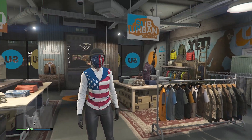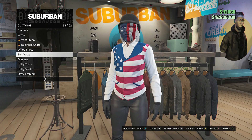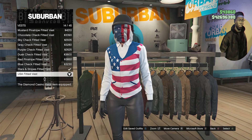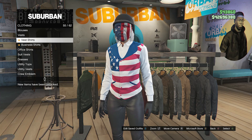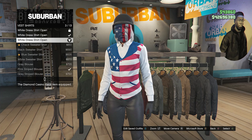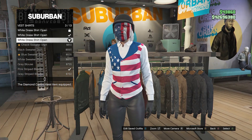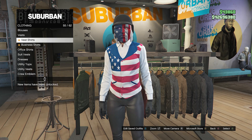For this third and final outfit, walk over to your tops, scroll down to vest on slot 54, click on vest, and equip the USA fitted vest on slot 14. After you equip the USA fitted vest, back out, scroll down to vest shirts on slot 55, and equip the white dress shirt open on slot 3.